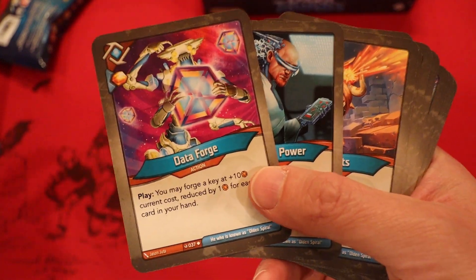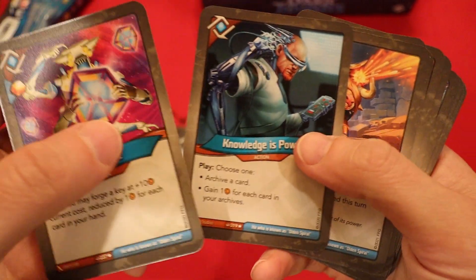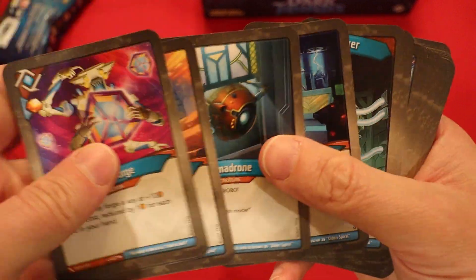That's the note I wanted to make about the Data Forge — if we can get both Hydro Cataloguers down early and raise the tide a couple times throughout the game, that could be maybe 4 or 6 archived cards. We're definitely going to get a free key off that Data Forge, and Knowledge is Power is going to really help make sure we have the amber to do that. That is a really strong finish here for Logos.